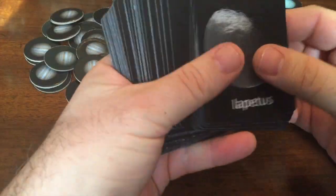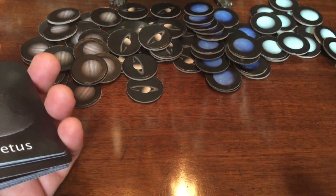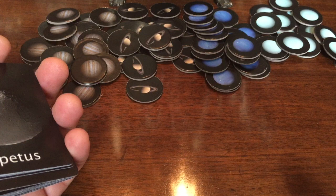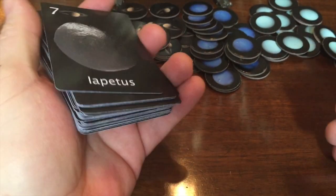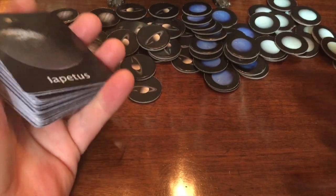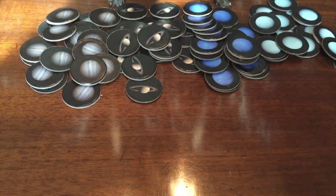So first of all you're going to deal the whole deck out to all the players. There are 60 cards in the deck, so 60 is divisible equally for between two and six players. Right now it's between three and six players, but we're very close to having it work with two players with some rules changes. If you have six players and deal out the whole deck, every player will have 10 cards. If there are five players, every player will have 12 cards, and so on — the fewer the players, the more cards each player will have.